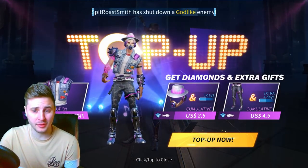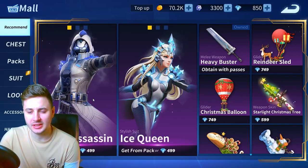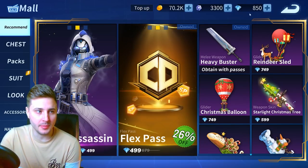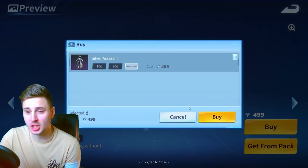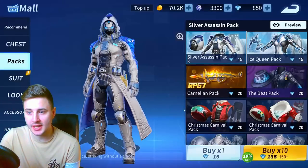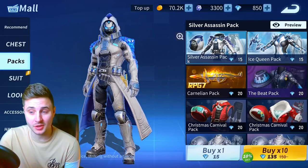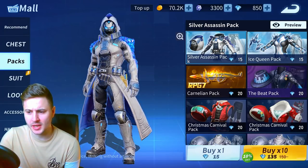Let me know in the comments what you think of that outfit right there, and if you're gonna buy it or not. Silver Assassin - we can have a go for that or the ice cream. I've got 850 diamonds on the med server, so I might try and get it on this server. I mean I could just buy it straight for 499, but let's try and get it from a pack first because it only costs 15 diamonds. There's a monthly sale on at the moment - 15 diamonds to try and get it. So we're gonna try and get it this way.